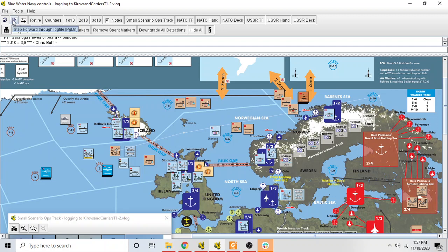For detection, refer to the blue player aid on the side that says 'Task Forces, Detection, Missile Attacks and Damage,' in the upper left section about detection. With a single search die, the Bear rolls a 2. There's no modifier for the search die, and a roll of 1 to 2 is 'no effect.' The Bear has failed to detect the American carriers. The mission is over — it returns to base and is marked spent, so no action can be spent on that unit until it has been refreshed. That's a big bonus for NATO.